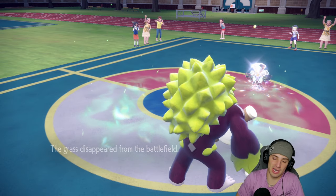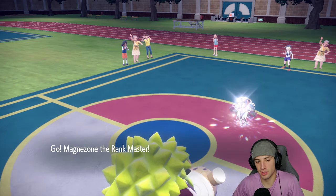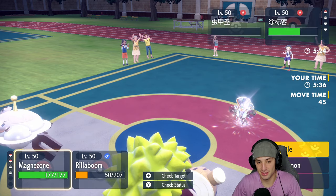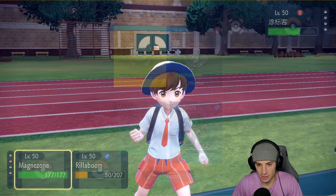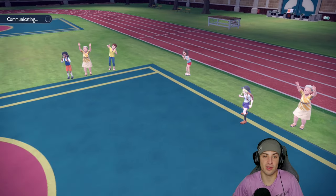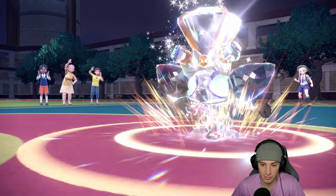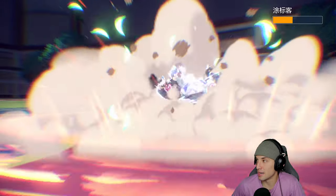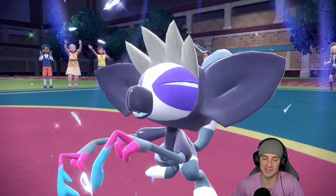We might see it today — he just Copycatted Last Respects on me! That's not cool. When I lose the Grassy Terrain, my boy Magnezone comes out. I was not expecting the Copycat play. No Tailwind left. Tracing Flash Cannon — I'd rather go for Wood Hammer. He goes for Copycat again, going for Flash Cannon, and going for Stomping Tantrum. Thank god that hit Grafaiai — if it hit Magnezone that would have been terrifying! Wood Hammer cleans this mess up, slams down Grafaiai and gives us that 2-1 winning record!